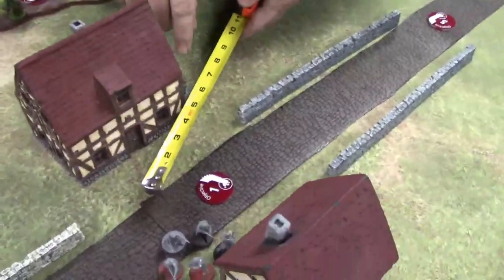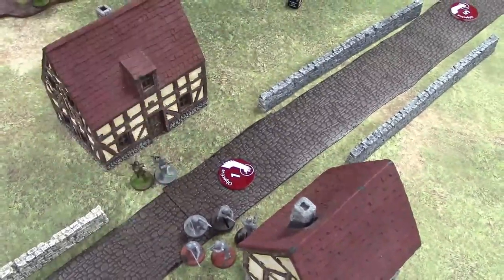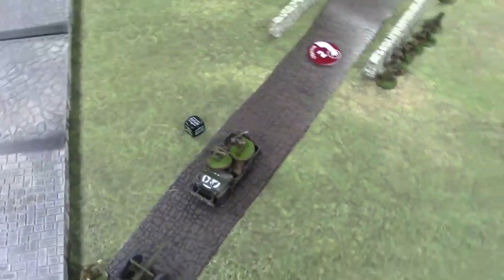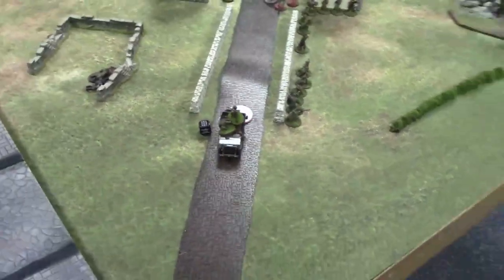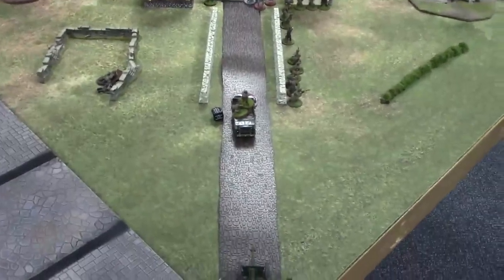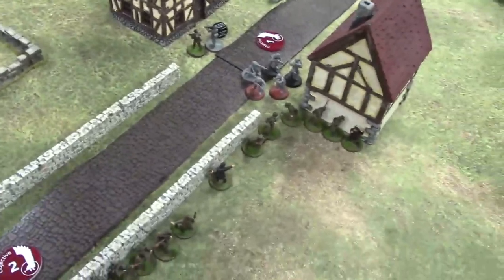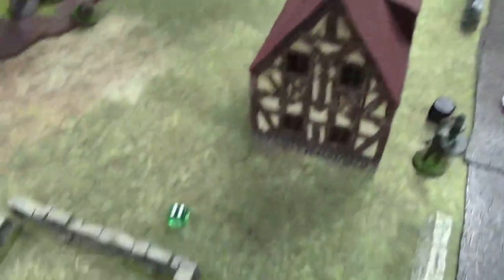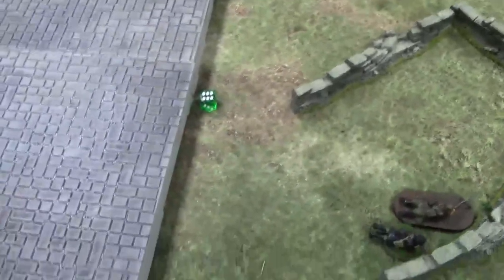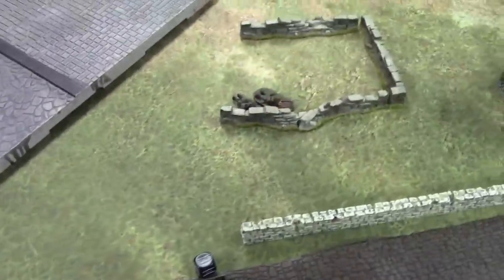That was an advance. No movement penalty. Those are SMGs at long range, hard cover, small team — super sixes. Sixes on sixes. One possible... two possible — there's a six over there. You only have four shots. Six on this die! Five to kill. My dice are being good. Not that time. But it's a pin. Next die.